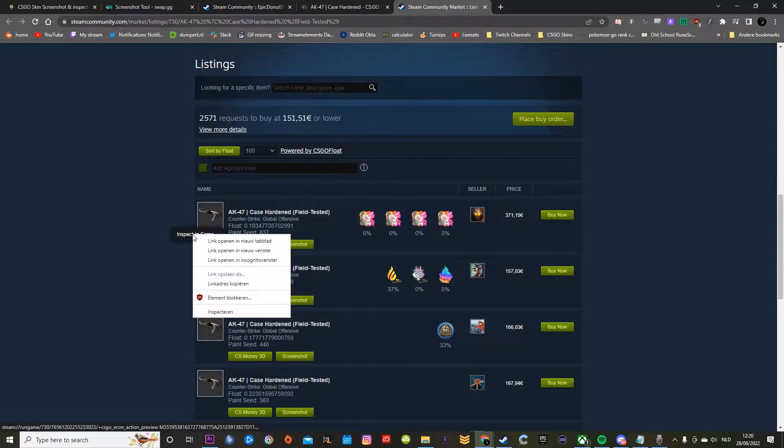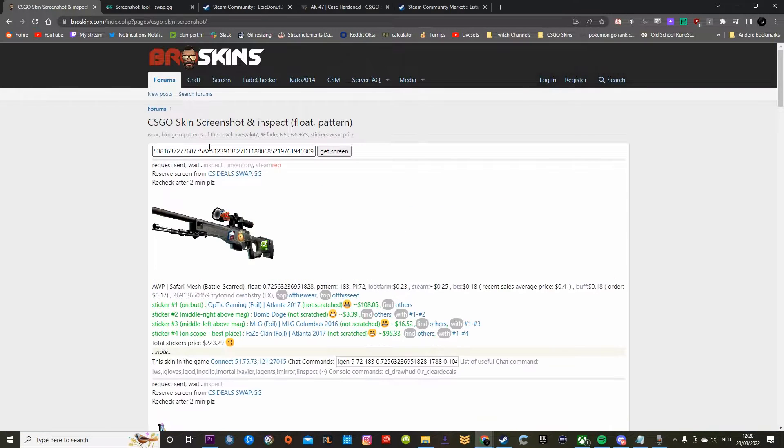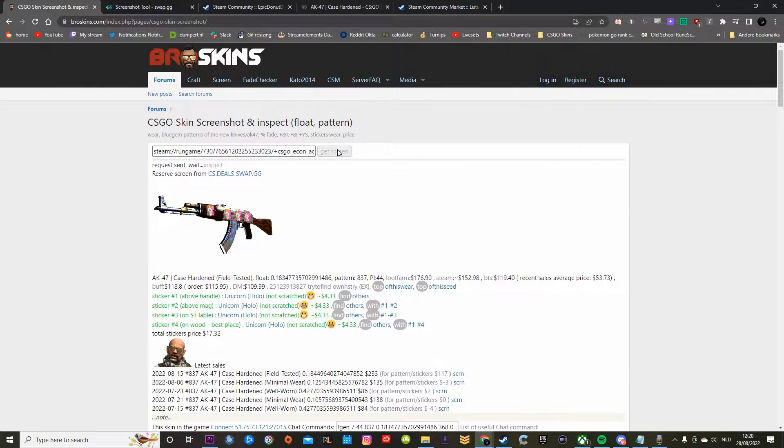You click on the AK, you click on Inspect In-Game and Copy Link Address. Then you go to Screens, you paste your URL in there, and there you go — you got your AK.